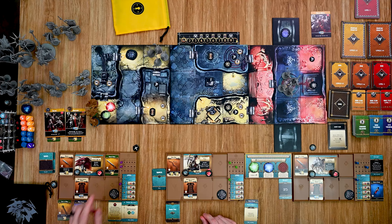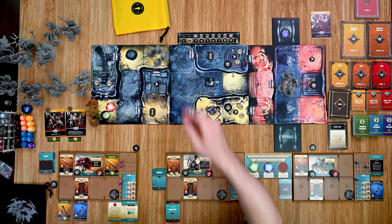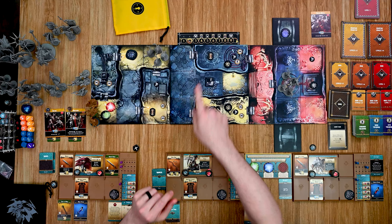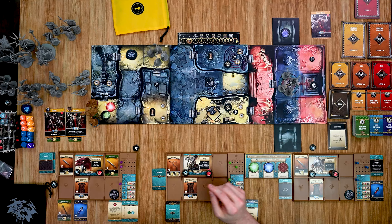That's the end of the experience phase as the other two heroes do not have enough. The final phase in the round is the darkness phase — we're going to move the token one space up on the track. The next one over is going to have us dropping a roaming monster, so we definitely want to be careful on that.